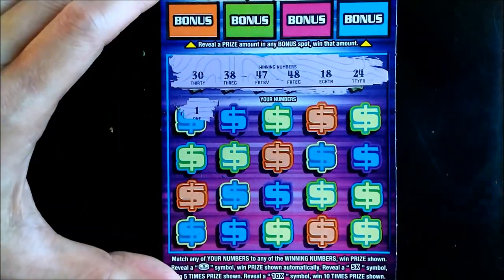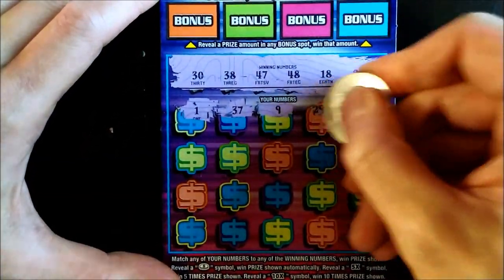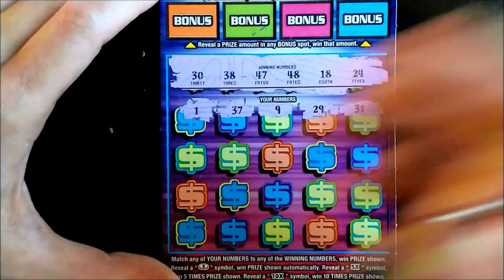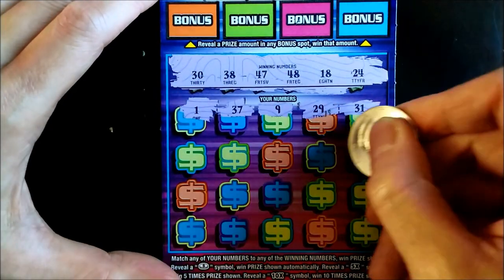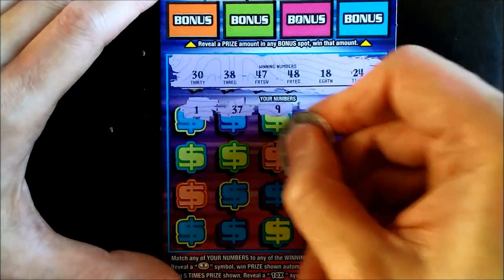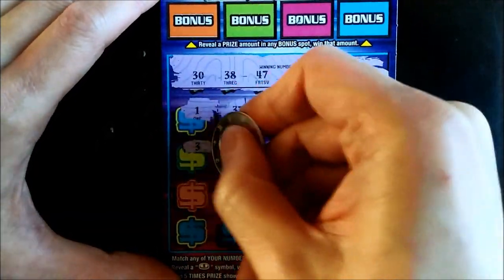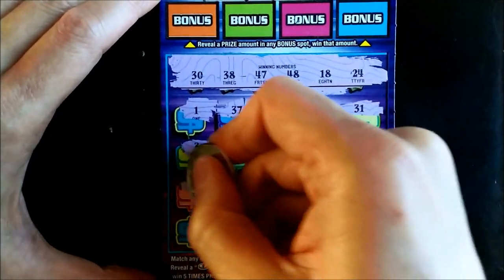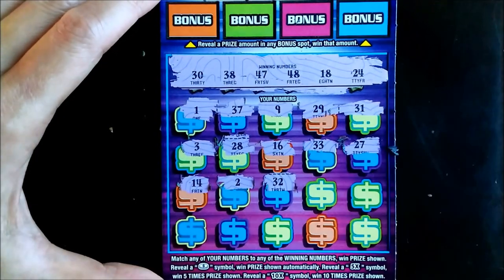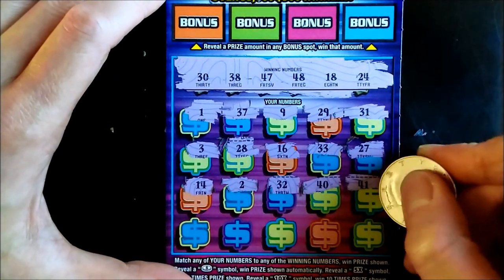First up: 1, 37, 9, 29, and 31. All of these — these two are one off of 30. Then 27, 33, 16, 28, single number 3, 14, 2, 32, 40. Come on, let's get a win here, let's get a match.